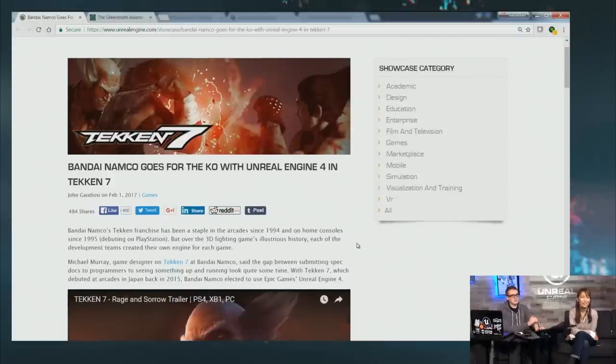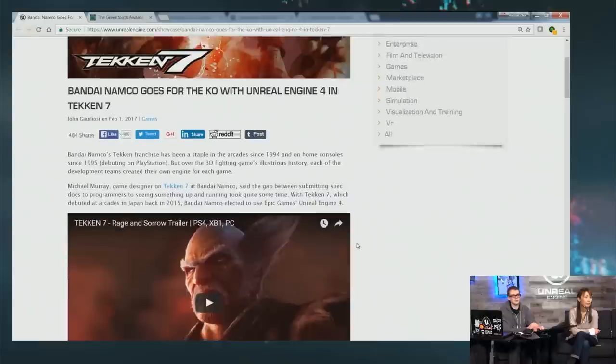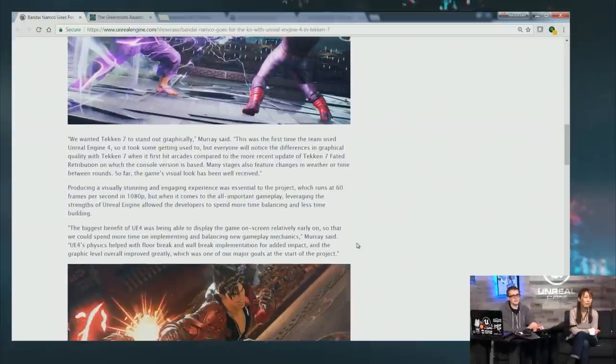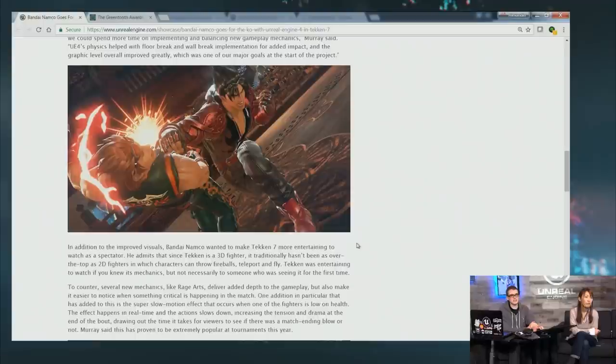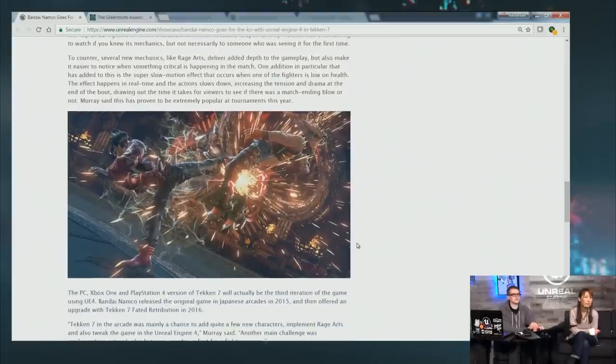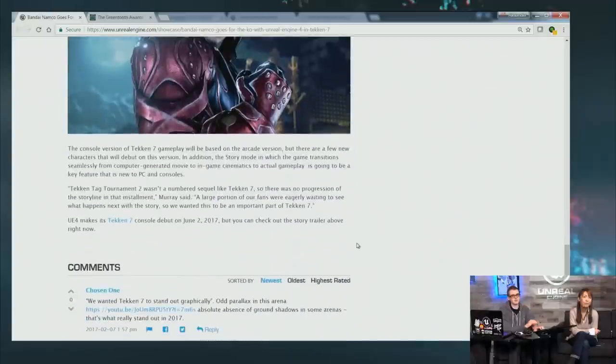Next, up on the showcase section of the Unreal Engine website, you can check out a new showcase on Tekken 7. If you're not familiar, basically anything out of Japan is made in Unreal Engine. The new Street Fighter, the Mortal Kombat games, Injustice is UE3, Guilty Gear is UE4, and Tekken 7 is a great UE4 title. Check out the article for a lot of behind-the-scenes details. Those particle effects are stunning.